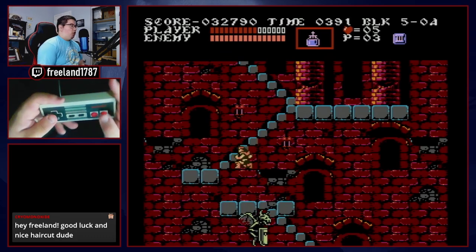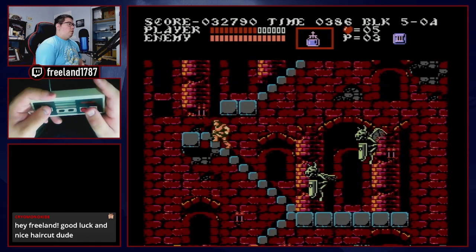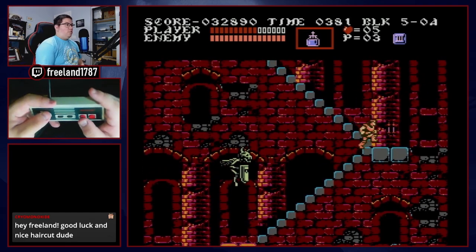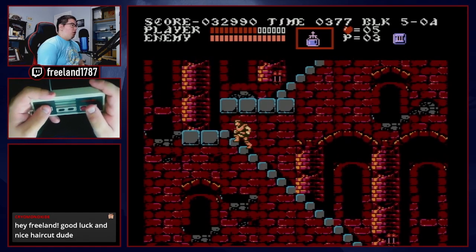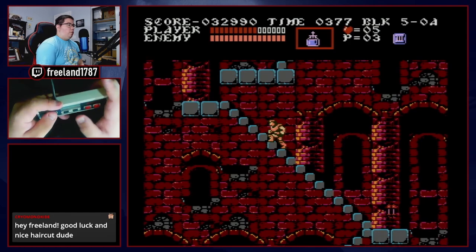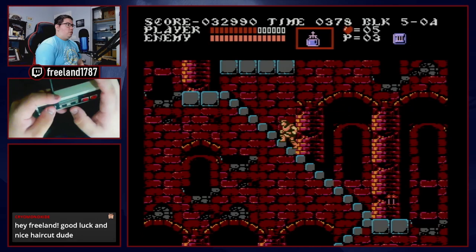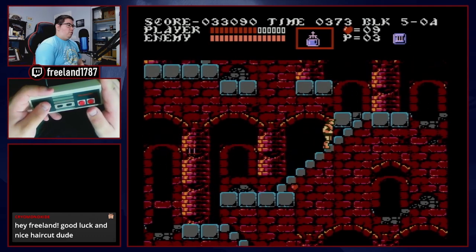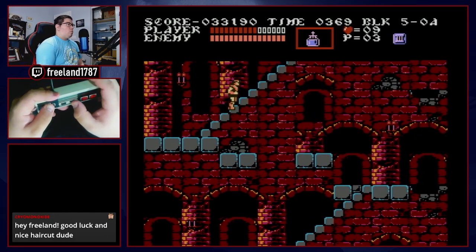Now into the stair-climbing section — the first of two in this stage. We climb up, jump, whip, kill that guy, climb another set of stairs, then whip. There are quite a few drops in this level that will be by design — try to get counts back in order. Jump, toss holy water, get the big heart, then that flying skeleton dies.